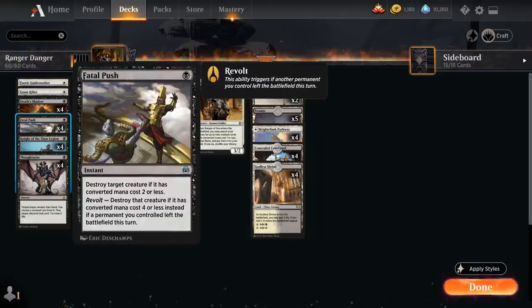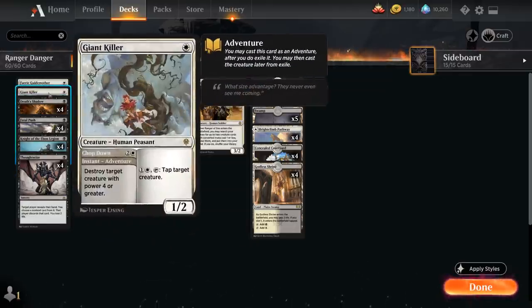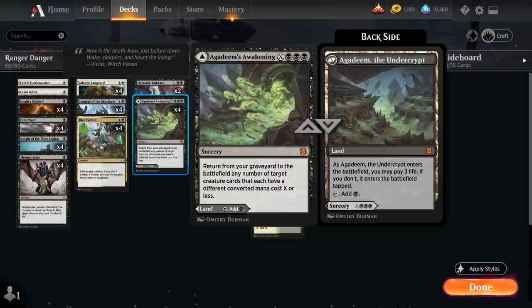We've got a full playset of Fatal Push as a 1-mana instant speed removal spell, and at 2 mana we also get access to Dire Tactics — a 2-mana instant speed removal spell that exiles target creature, and if we don't control a human we also lose life equal to that creature's toughness, so that's another way to potentially lower our own life total. But if we have a Giant Killer or a Ranger of Eos in play we don't have to lose any life. We've also got the full set of Agadeem's Awakening, which we can play as an untapped land at the cost of 3 life, or as a sorcery returning from our graveyard to the battlefield any number of target creature cards that each have a different converted mana cost X or less — so we can potentially return a 1-drop and a 2-drop if we cast it for 5 mana total.